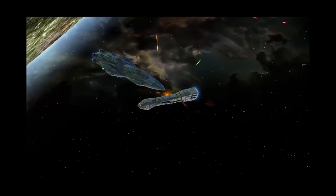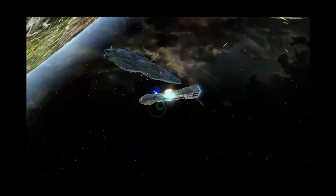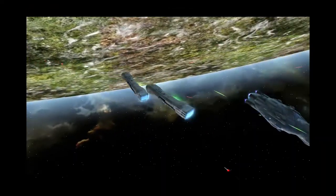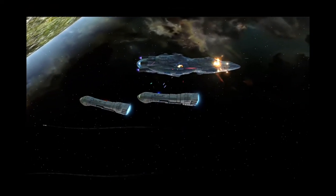They have a hull strength of 1,500 with medium armor. Medium armor protects ships better against light weapons as well as light turbo-lasers, but takes additional damage from anti-armor weapons like proton torpedoes.